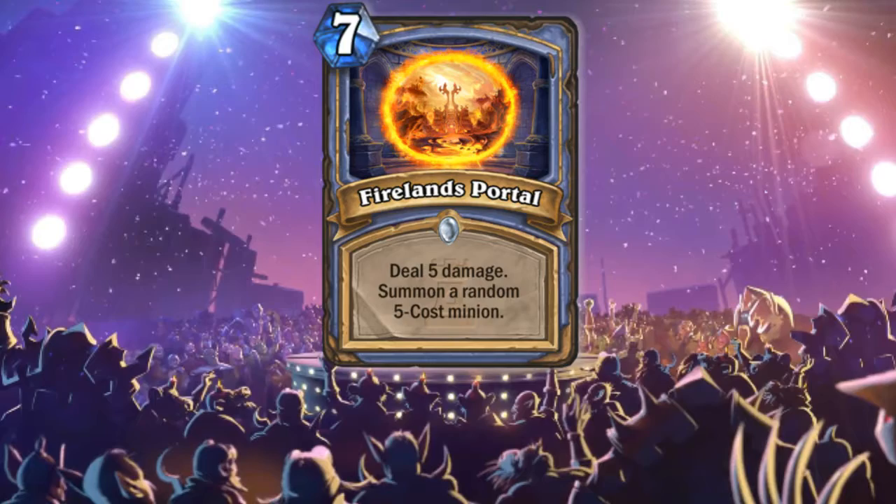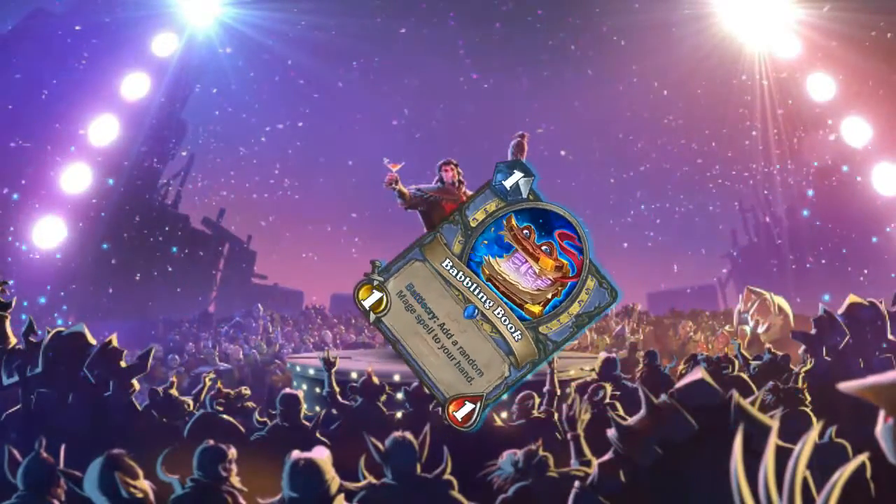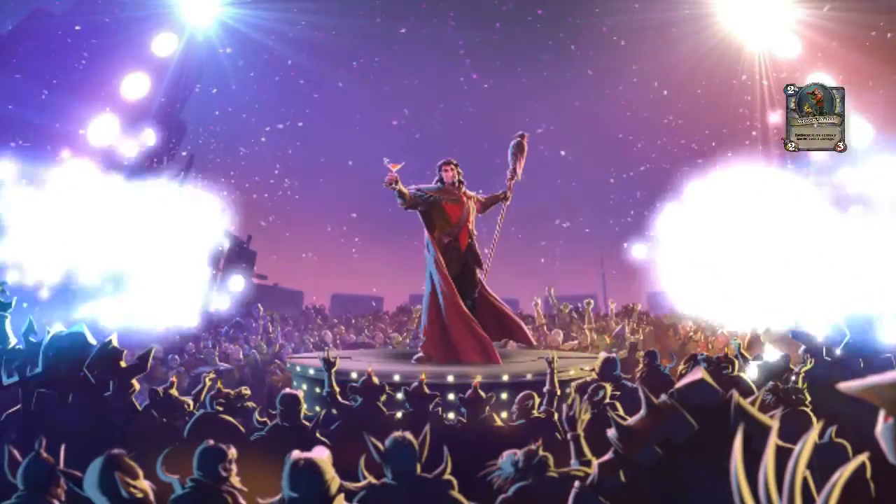You can also get Firelands Portal from Tome or our new and very cute card for Mage, the one and only Babbling Book. It's a 1-1 for 1 mana — battlecry: add a random mage spell to your hand. So you can get Firelands Portal from it, but is it worth it? You have the Mana Wyrm, a 1-3 that whenever you cast a spell it gains 1 attack. Maybe you can see it in a tempo mage or a Yogg mage deck. Who knows, maybe it will find a home.